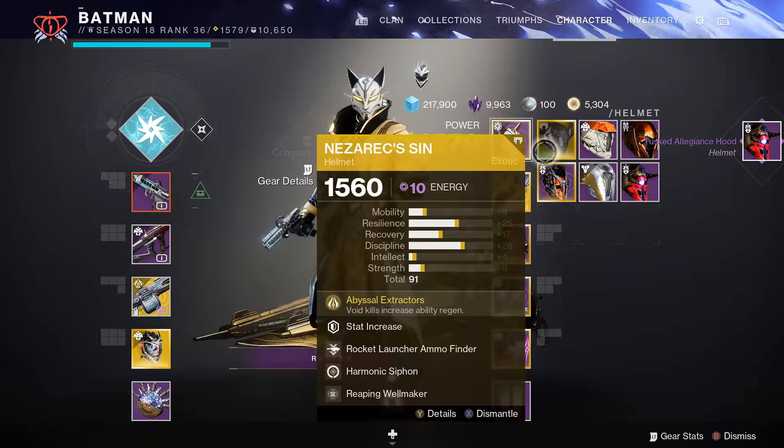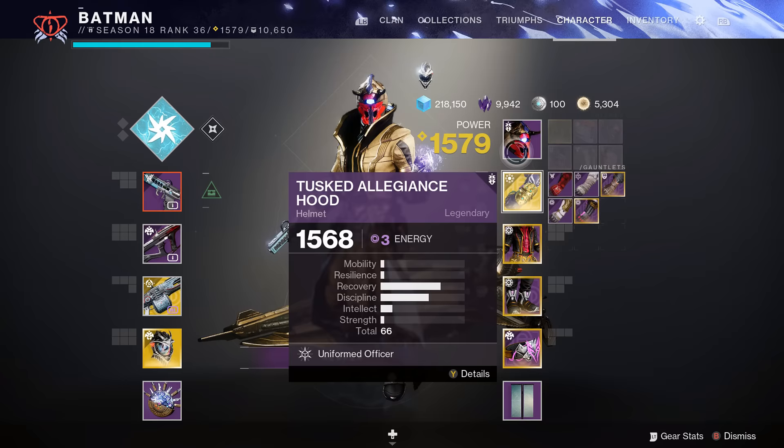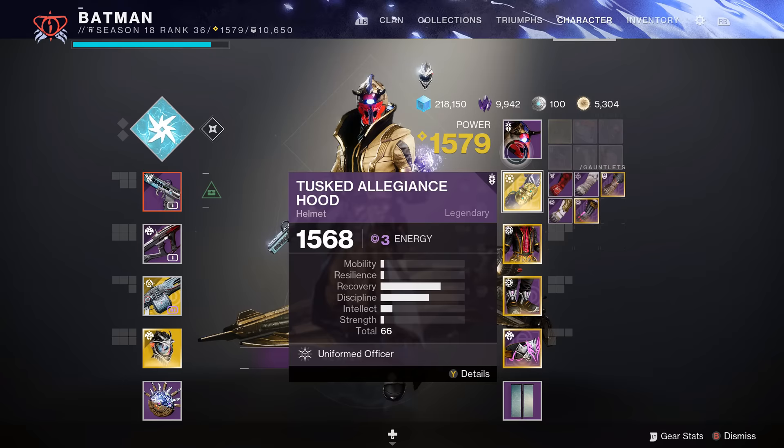If you want Recovery, Resilience, and Discipline, spec Discipline. If you want Recovery, Resilience, and Strength, spec Strength. Now the thing about this gear is almost every single time — as you can see it's 63 — it drops in the mid-to-high 60s, sometimes 66. I have a bunch of energy so I'm going to keep going and get another one.